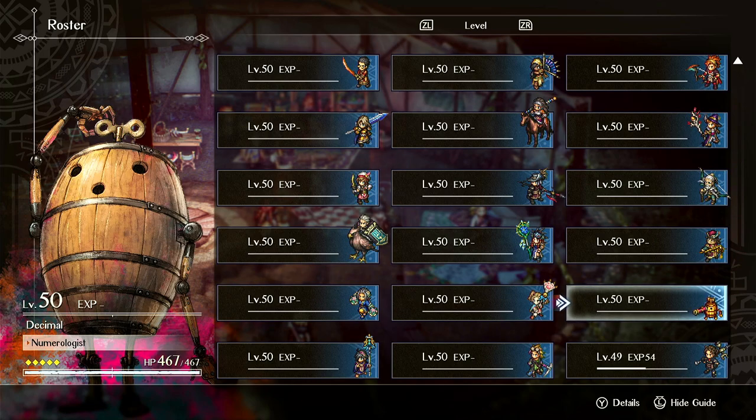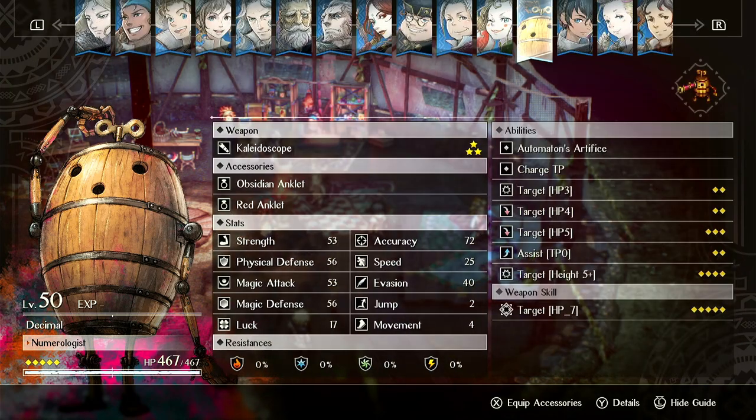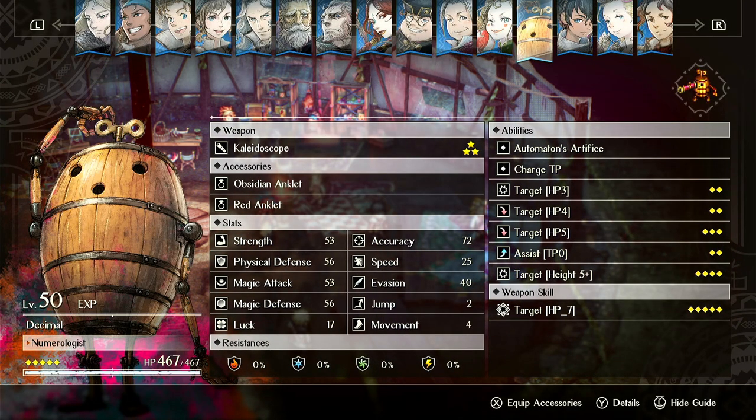Is Decimal a good unit in Triangle Strategy? Let's find out. Decimal is kind of a weird unit. You can kind of tell by his appearance — he is a barrel robot, or automaton. So what does he do? What is he good at?